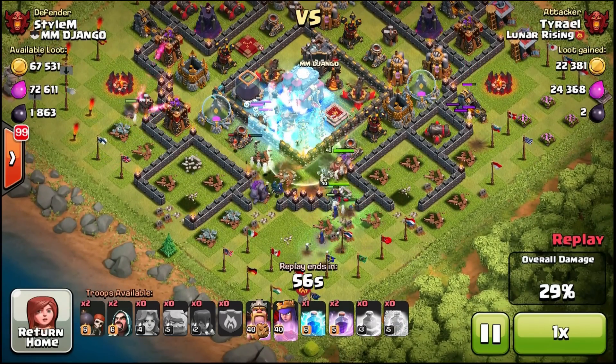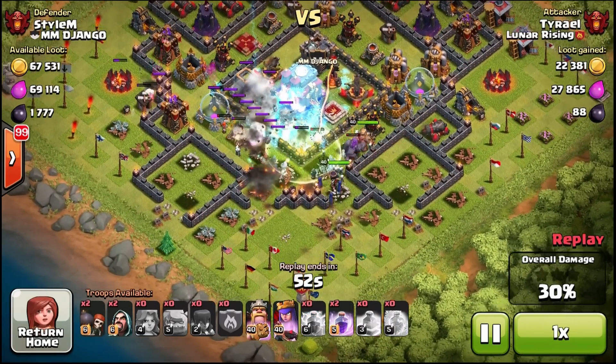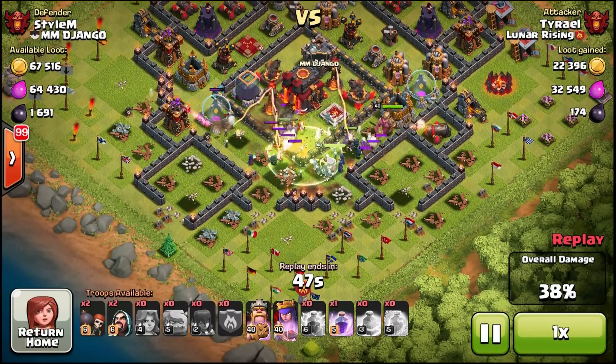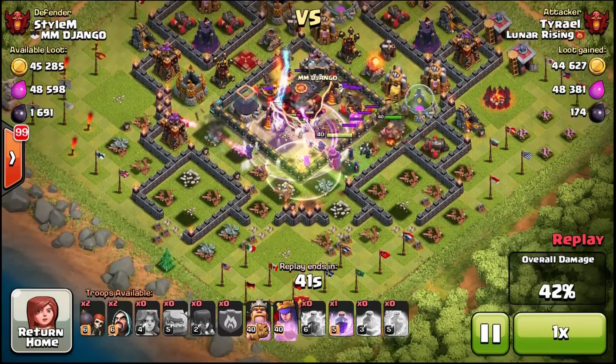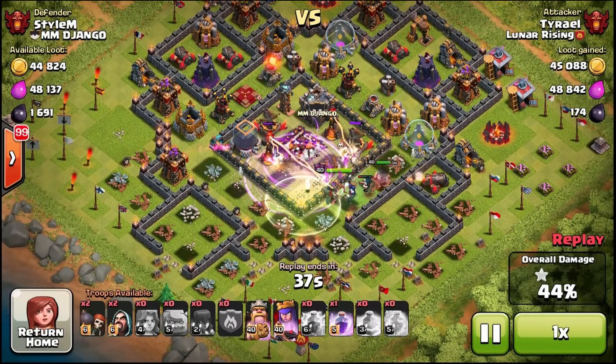This base design is way too common. I like that Freeze spell — I froze the Clan Castle, I froze the Inferno Tower, I froze 2 Teslas, and I froze an X-Bow. I got 4 defenses and a Clan Castle, all under 1 Freeze spell. I didn't freeze the single target Inferno though, so that could kill my King.